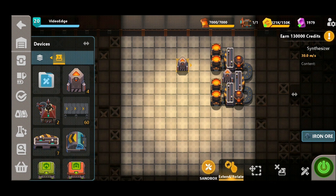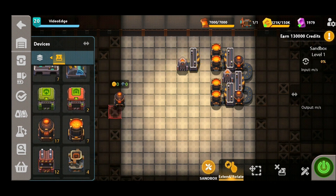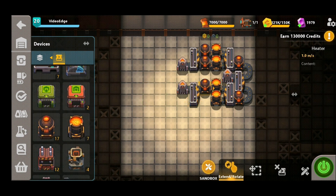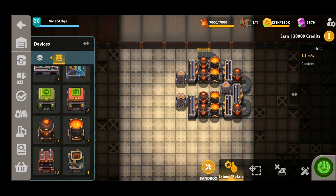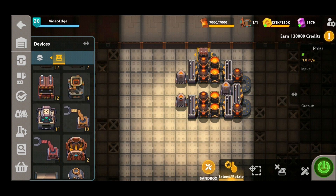Now in order to get the iron part of this steel design in, we're going to need two more synthesizers. We're going to split the first one off and place it at the top, split it off, and then heat the iron up before entering that mixer. We're going to do exactly the same for the second synthesizer just below, heating up once again before entering the mixer. Now that is our steel set out, and we're going to place down presses at each of the exit points for the mixers, then belt this round.